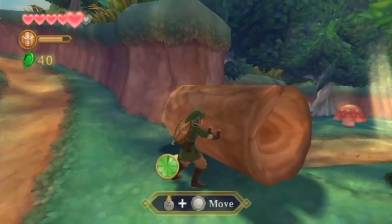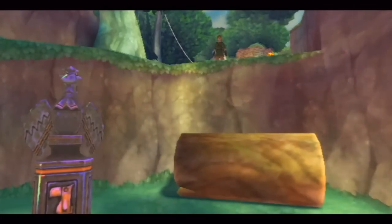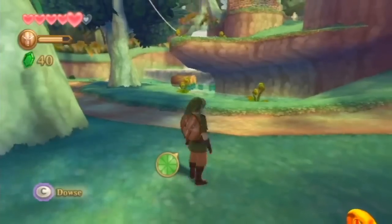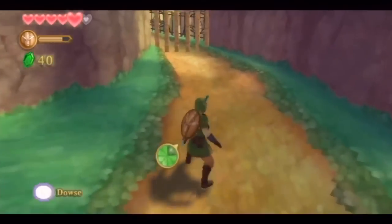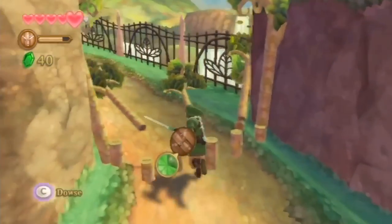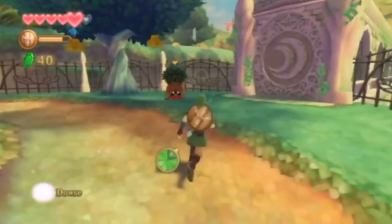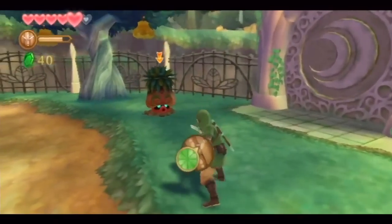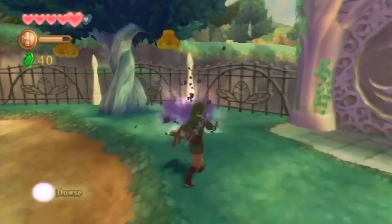I'm going to push these logs down too, so that I have another shortcut. And another one of those amber relics — nice. Is this sealed out? Well, they're on a tree, so I'll take care of them. I gotta take one of these guys up first. There we go, that's better.